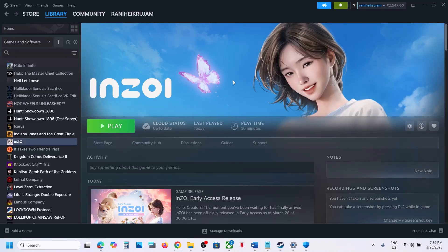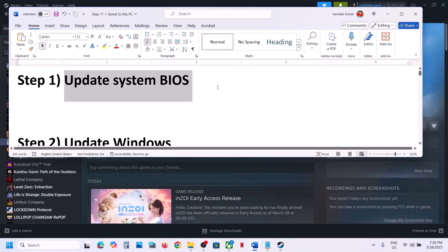Hello guys, welcome to my channel. Today in this video I'm going to show you how to fix when the game is not launching on a new Windows computer. The first step is to update the BIOS, so go to your system manufacturer website, select your model number, and then find the latest BIOS and update it.